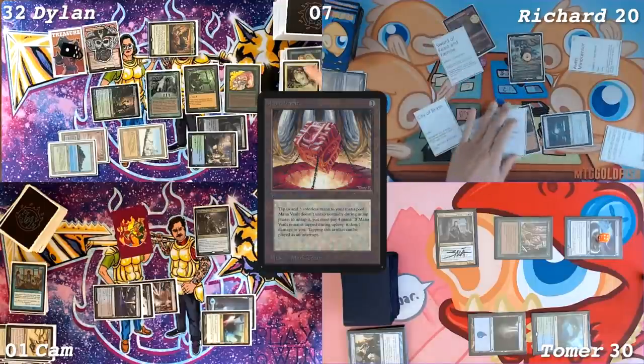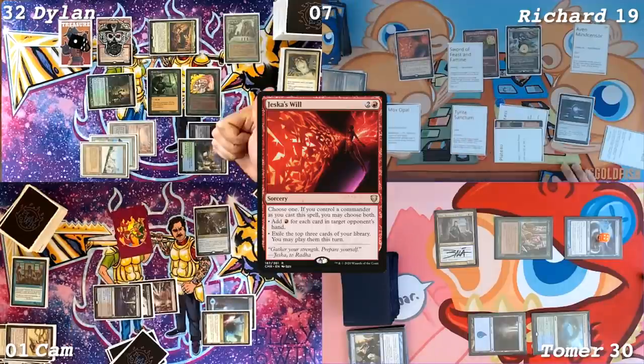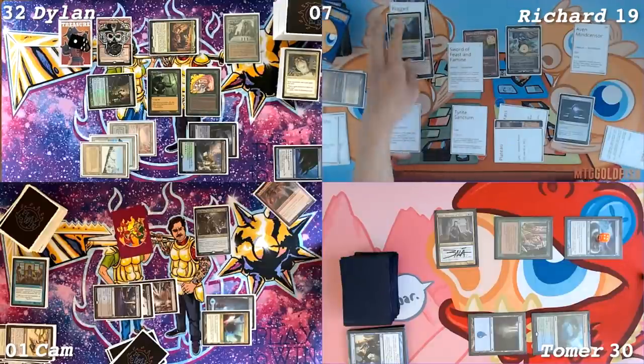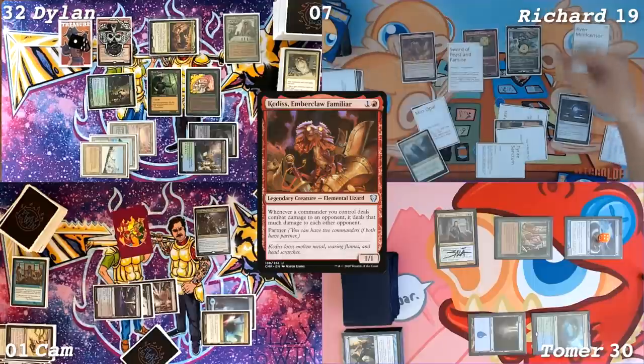Untap. Take one. Go to 20 from Mana Vault. Mox Opal, Jeska's Will — pretty good one after a Windfall. I have seven floating red and exile three. Three lands. I guess I will play a Command Tower. I'm going to activate Tyrite Sanctum — that's what I wanted to do with Jeska's Will. Caddus Emberclaw.